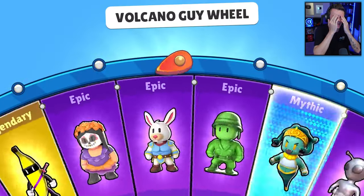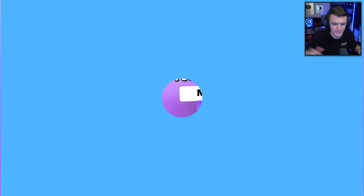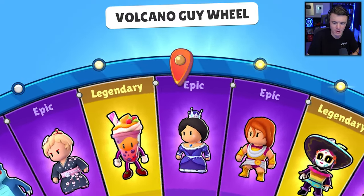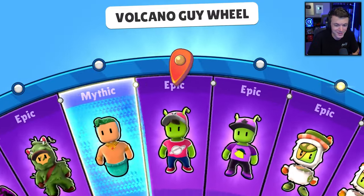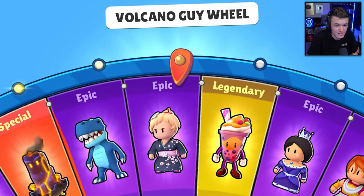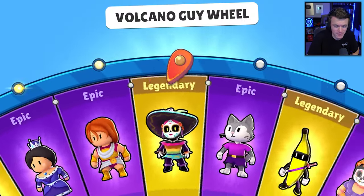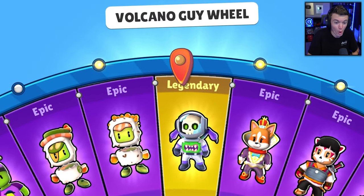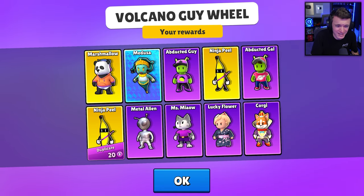As soon as I mentioned no duplicates, it happened — I'm just going to close my mouth and enjoy the skins. Metal Alien, Miss Meow — W! Can we get another mythic or legendary? Lucky Flower — I'll take it. Would be cool to get the first special on this account. Corgi — still a W skin. Only two duplicates in the entire video so far, not bad.